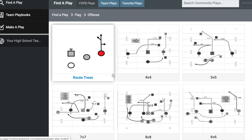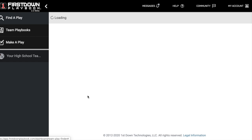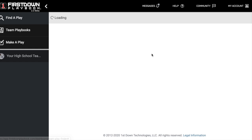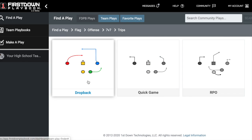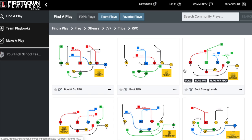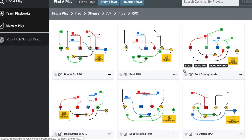In each one of these groups right here, if you open it up, you're going to see where we break our plays into different formations. We'll drop back quick game. We'll go to the RPO section, and when you open that up, what you'll find is you have some plays where everybody is running a route.